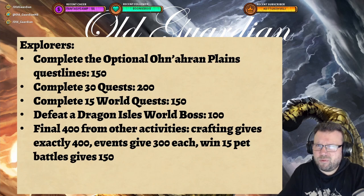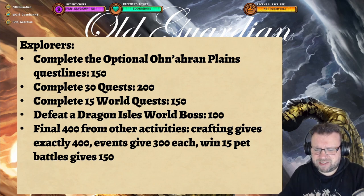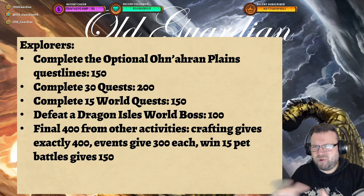On the other hand, if you're an open world explorer type of player, things are actually a little bit more awkward than last month because many of those simple activities like duo hunt, duo siege, and duo feast have been removed or replaced with more difficult variants — like kill 12 bosses in hunts, or do a feast with some toys on. Complete the optional Ohn'ahran Plains quest lines gives you 150 points, which is down from 200 points last month. Then there's complete 30 quests for 200 points, complete 50 world quests for 150 points, and defeat a Dragon Isles world boss for 100 points — so that's only about 600 points you just get.